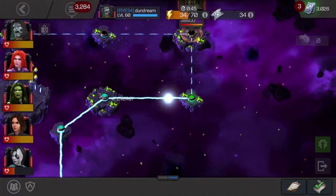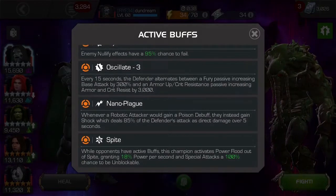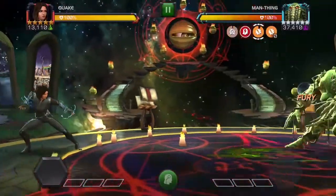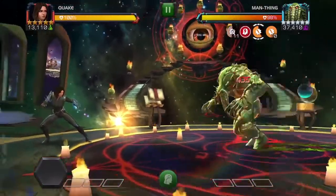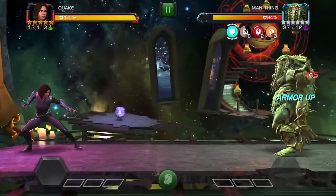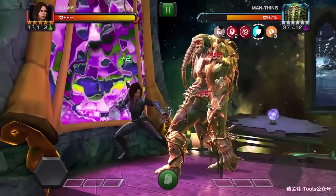Next up is Man-Thing, and this is where a lot of people struggle. I found Human Torch takes him down about 75% really, really quickly, especially with the pre-fight ability. But the annoying thing about Man-Thing is the Spite, along with the Poison. If you're actually hitting him, you get those Poison charges on you, and generally it will kill you. Most of the Poison Immune and Organic Poison Immune champs are Cosmic, unless you have a Hulk or Red Hulk.